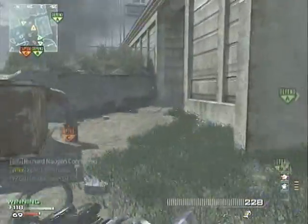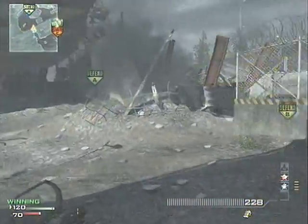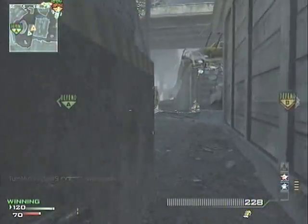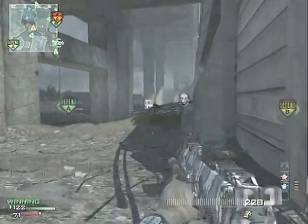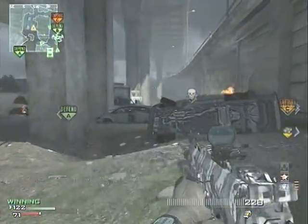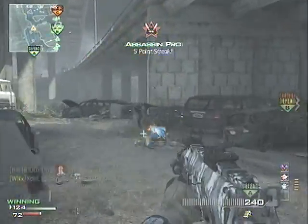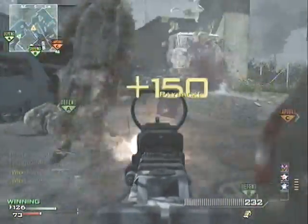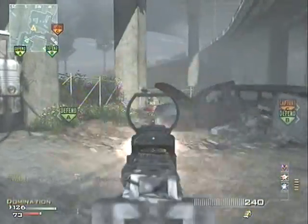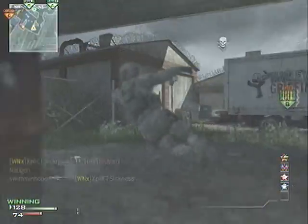We're about six minutes into the commentary and it's a very solid game. The score on my screen is showing 124 to 72, so basically it's a blowout. J-Hub is using the ACR — I'm assuming with a red dot and silencer, or probably just a silencer with Kick on it. That's all I've got for the perks at this point, and the gameplay itself is going to speak for how I operate.